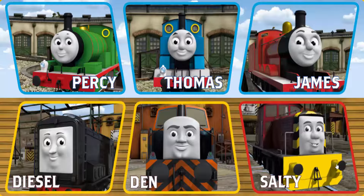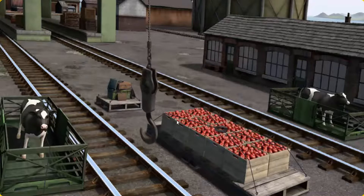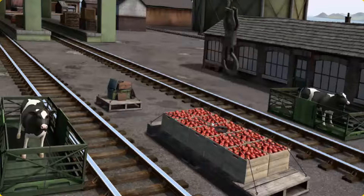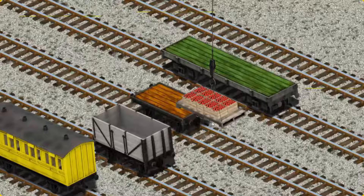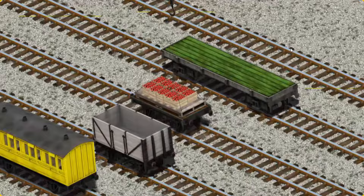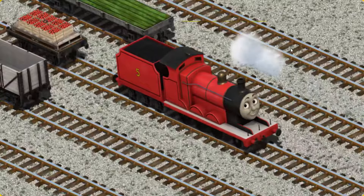It's a busy day at Brendam Docks. Thomas and his friends have many deliveries to make. James must deliver the crates of apples to Knapford Station. Show Cranky where the crates of apples. You found them! Let's lift and load. Now the cargo must be loaded. Show Cranky where the orange flatbed is. That's it!